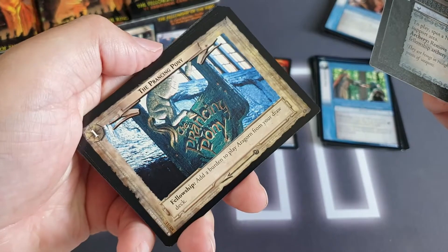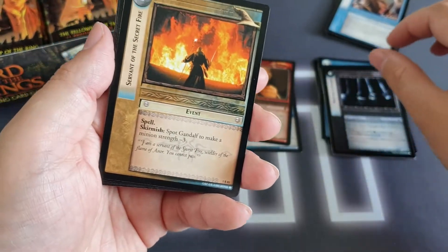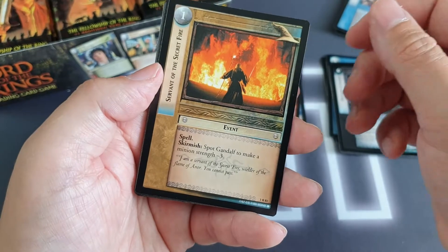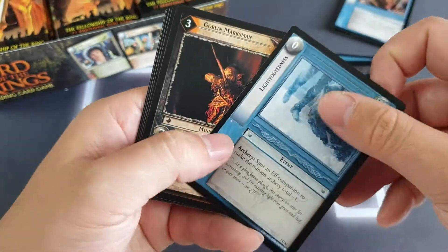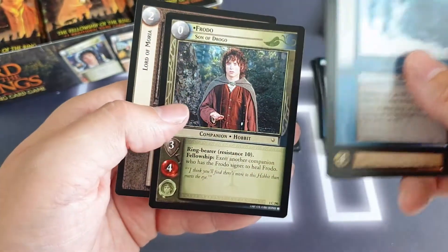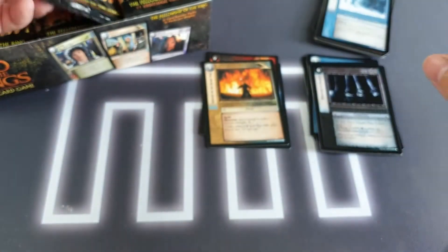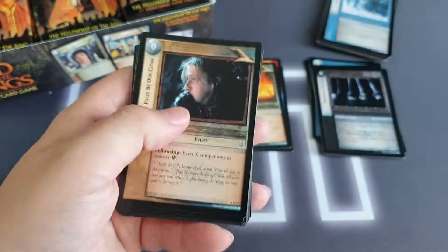We've got A Prancing Pony — uncommon, fantastic. We've got an Uruk Slayer, and then our rare is Servant of Secret Fire. We've got an event, Spot Gandalf — I don't know if that's the same as in Magic where you just have to have Gandalf there and then it does its trick. Through the uncommons, Lightfootedness. We've got the uncommon version of Boromir. We'll be seeing a lot of repeats in here.